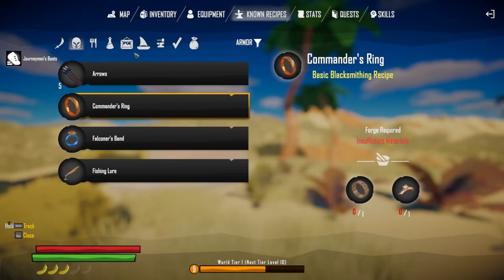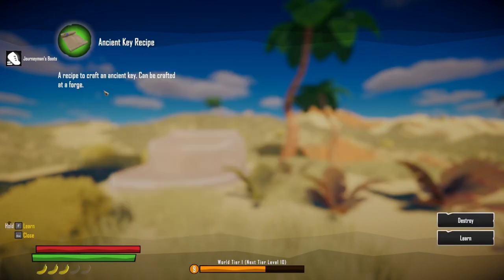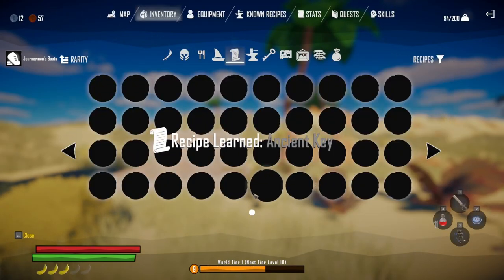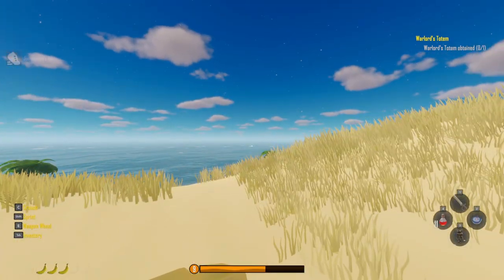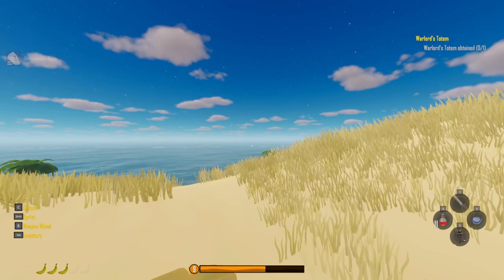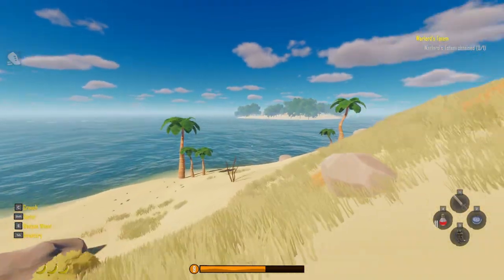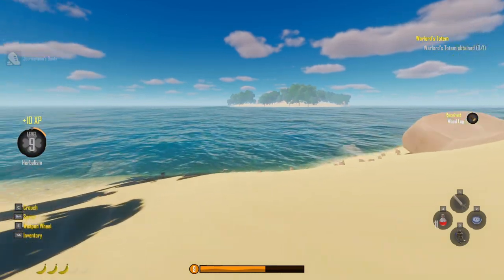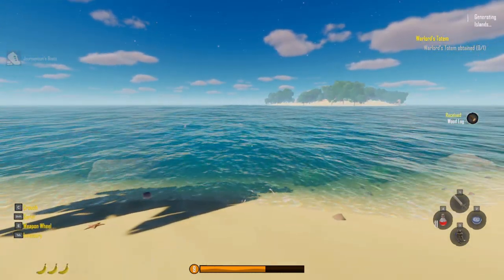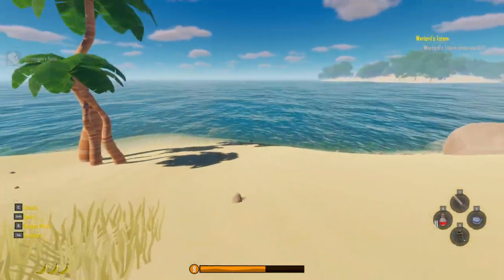Looking at the recipes - learned the ancient key recipe. From what I understand, the further out from zero-zero on the map you are, the tougher the pirates are going to be. But if that's the case, the loot's probably better too, so I want to stay out on the outskirts. Let me drop my boat in the water and craft the mailbox.